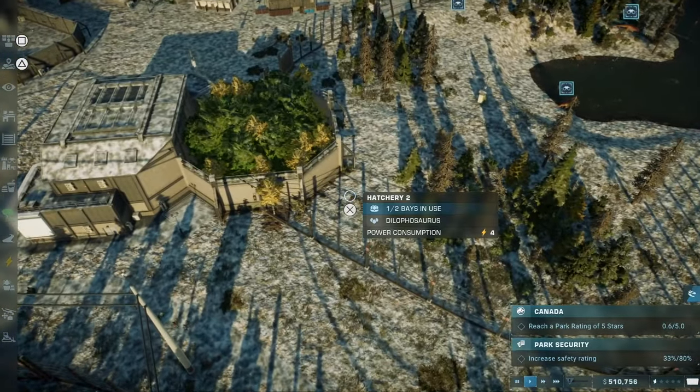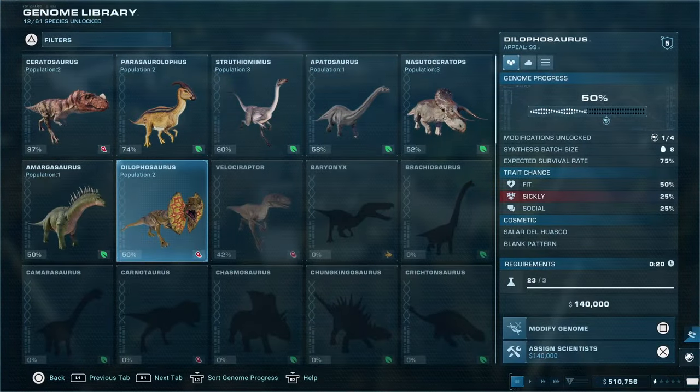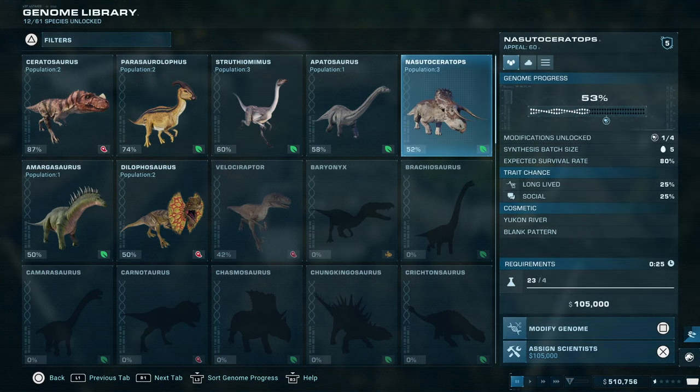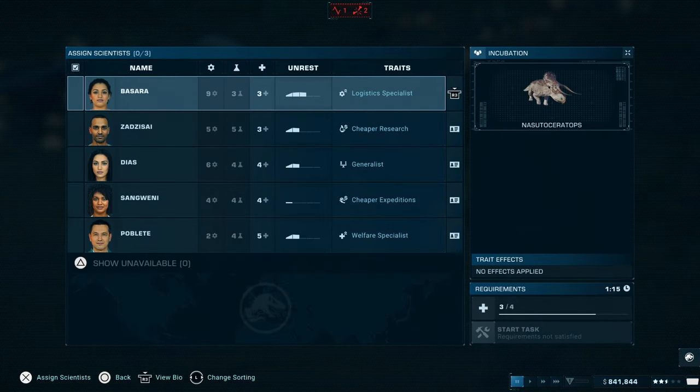So I'm going to talk you through the process now. Essentially, you need to open the hatchery and from here, you need to throw into a single enclosure a Ceratosaurus and a Nasutoceratops. Essentially, you want a good-sized carnivore with an armoured herbivore.